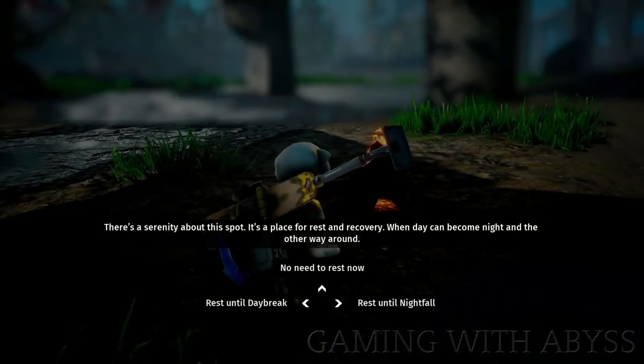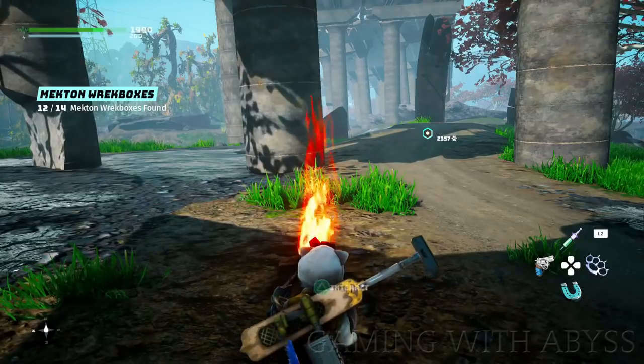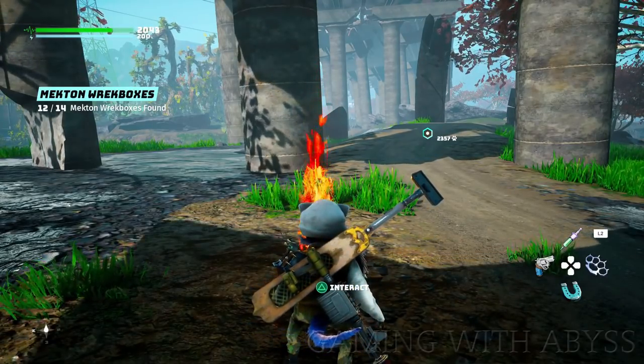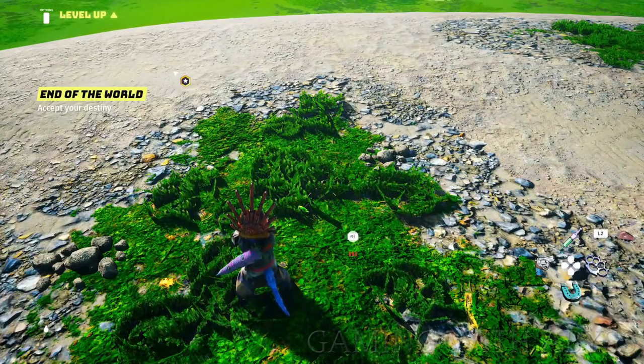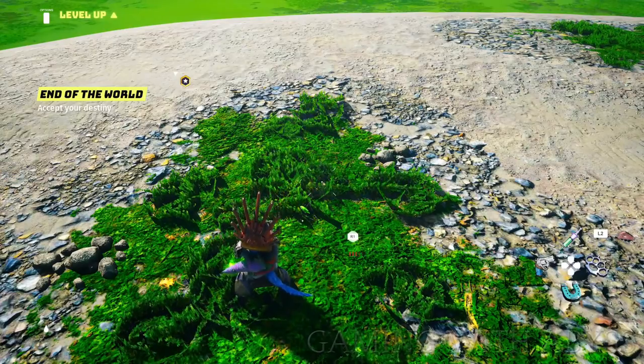A couple more things: when you run into a resting spot you can switch it from day to night or night to day. Also, you can reload your weapon faster when you reload in the red — don't let your ammo run out completely; wait until it's in the red and then reload.